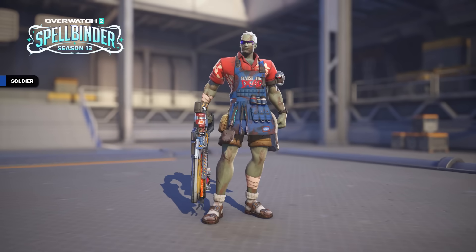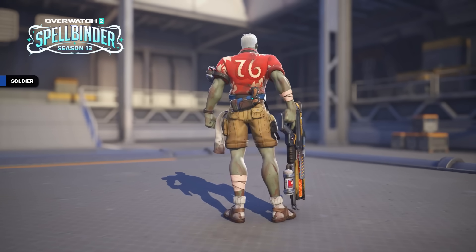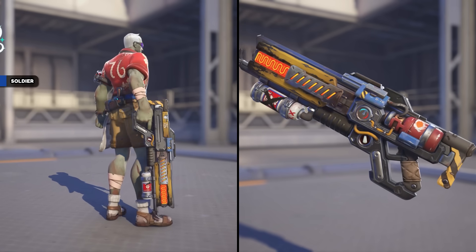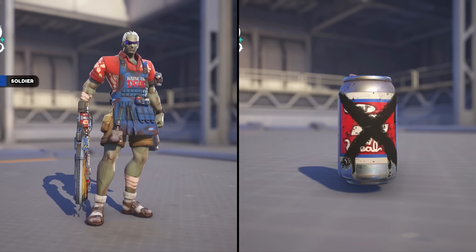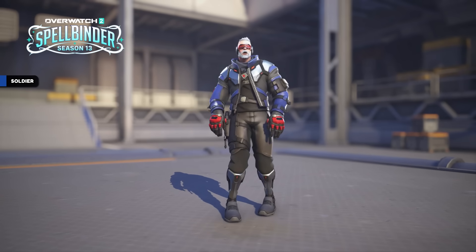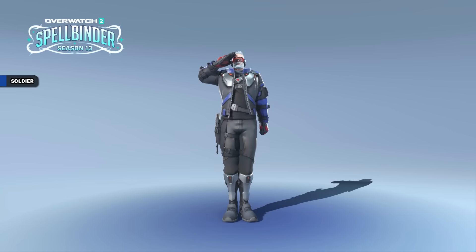Soldier 76 has a legendary shop skin called Grill Zombie, which takes his old Summer skin and sort of reimagines it. As far as recolors go, I think this is more interesting than ones that just shift the hue slider. I like how his apron says 'Raise the Dead' instead of 'Raise the Stakes.' This skin will be bundled with a Zombie Walker emote, and in the battle pass there is also a Salute emote.